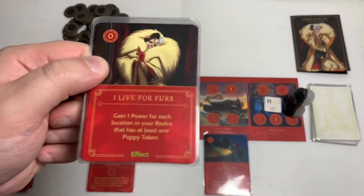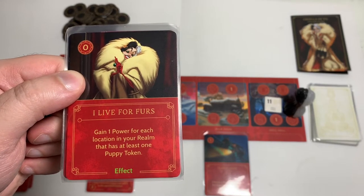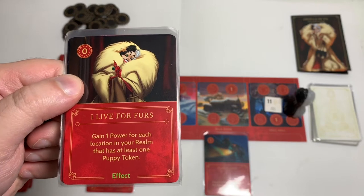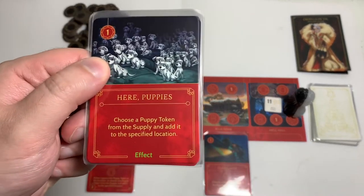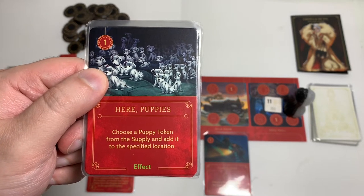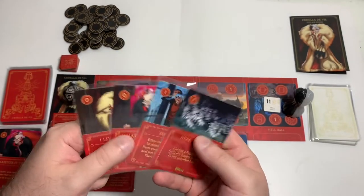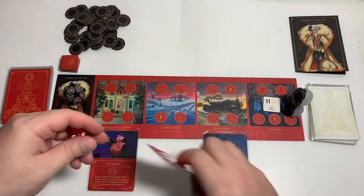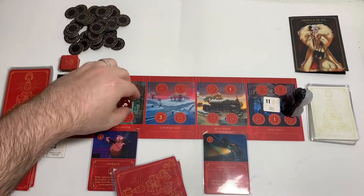I Live for Furs — it's an effect card, costs zero to play. Gain one power for each location in your realm that has at least one puppy token. And Here Puppies — an effect card, costs one to play. Choose a puppy token from the supply and add it to the specified location. Not bad. Let's see if we get fated on a one, two, three, or four. Six — we do not.